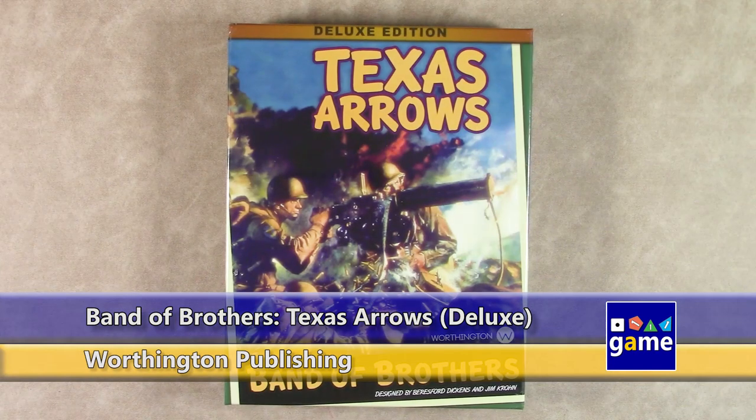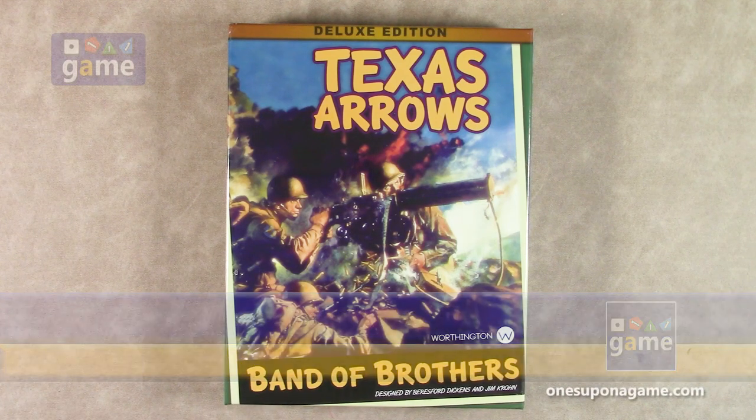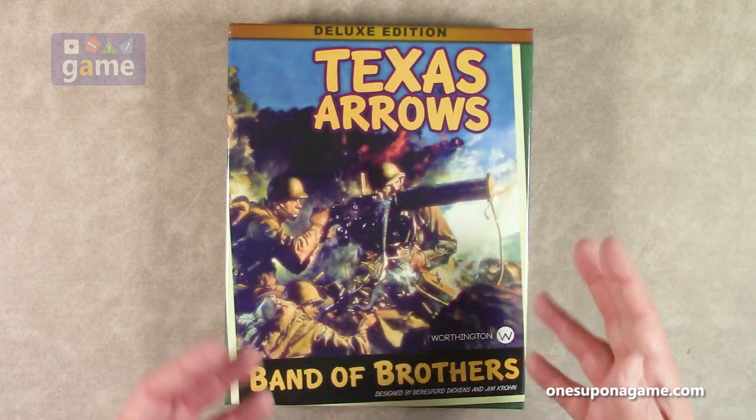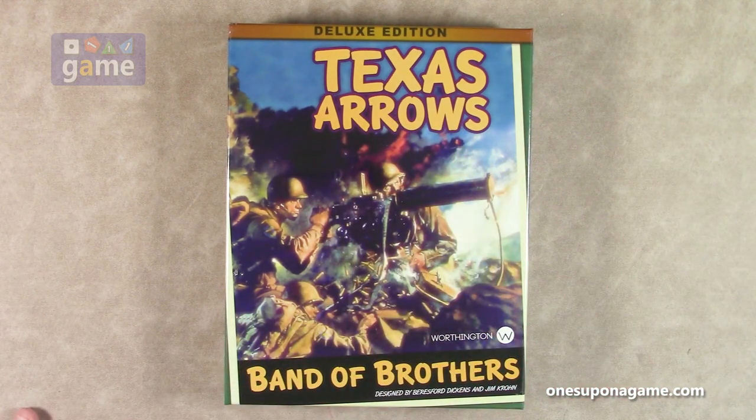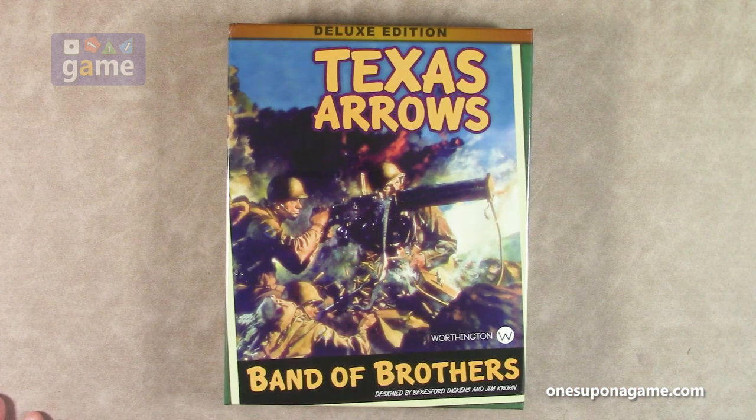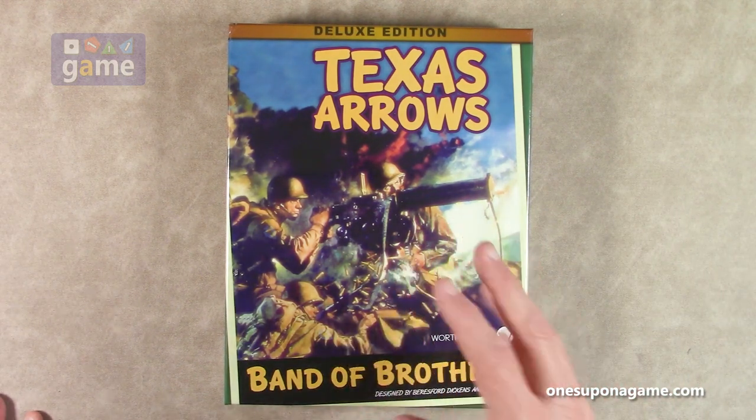Hi, welcome back to Once Upon a Game. I'm Kevin Kitchens, and in this episode we're doing an unboxing of Band of Brothers: Texas Arrows, the Deluxe Edition. This is an expansion for Screaming Eagles and/or Ghost Panzer. You get this as an upgrade — it gives you some new counters and new scenarios. Some you can play with just Ghost Panzer, some with just Screaming Eagles, and some you need both, so it's better to have both and then add this one.